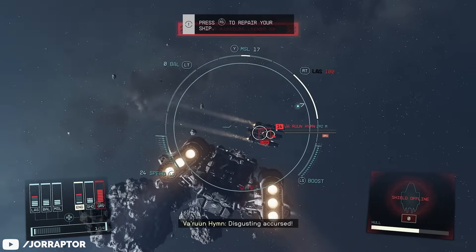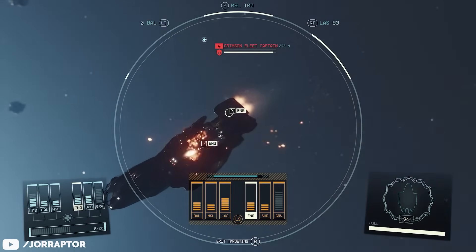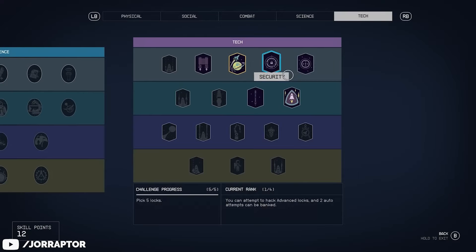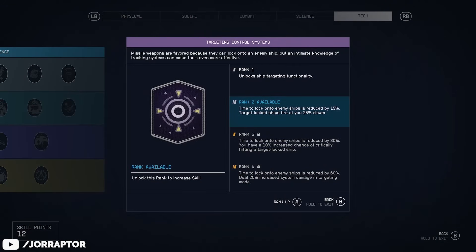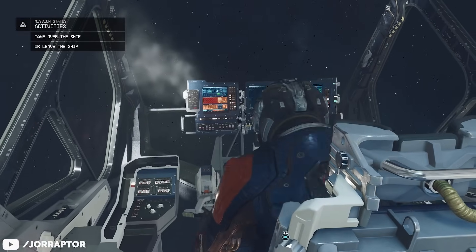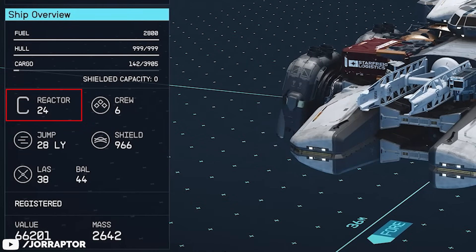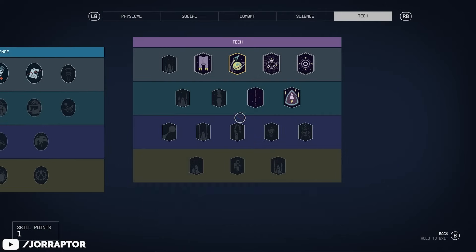Any ship you come across can of course be yours if you board and steal it. To do this, you'll want to invest at least one point in the Targeting Control System skill so you can manually disable an enemy's engines to board the ship. After taking out the crew, you can fly the ship yourself. Do keep in mind that some bigger ships might be Class B or C, which means a certain rank of the Piloting skill is required to fly them.